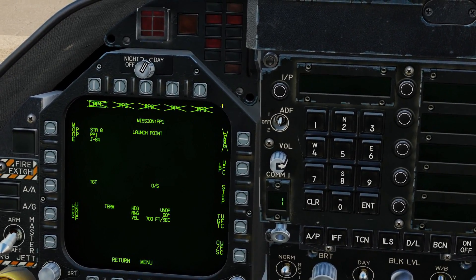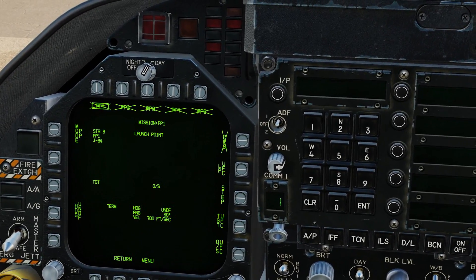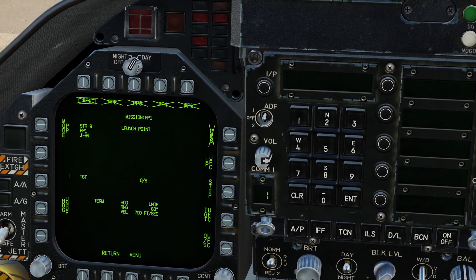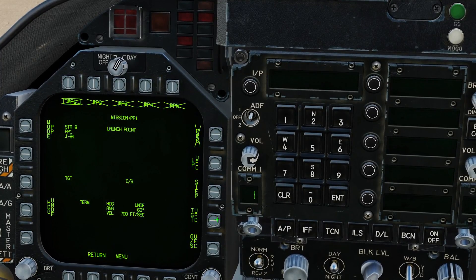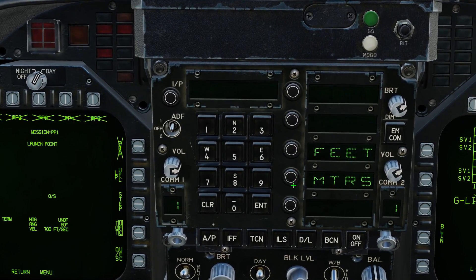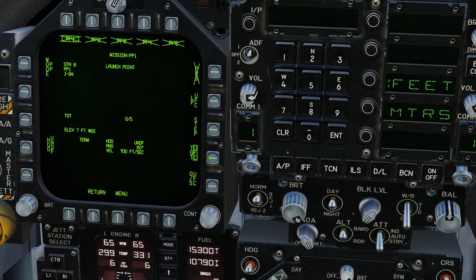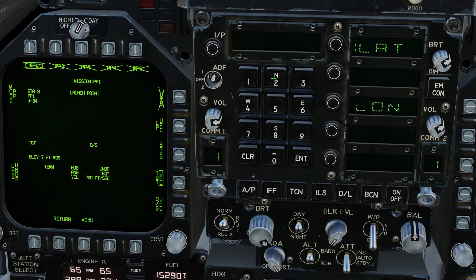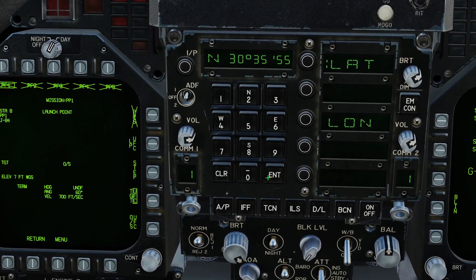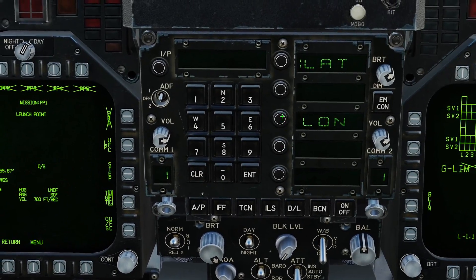Mission — you can see we have five possible coordinates we can put in and just select them as needed, and we can have alternate coordinates already set up. They're crossed out, which means they don't have valid coordinates entered at the moment. We're going to go to our target UFC and enter our elevation first. Elevation is 7 feet — enter that, return by hitting target UFC twice. Then position, latitude, northing: 303555, enter. It resets, now we enter our decimal: 87, enter. You can see our coordinate has popped up.